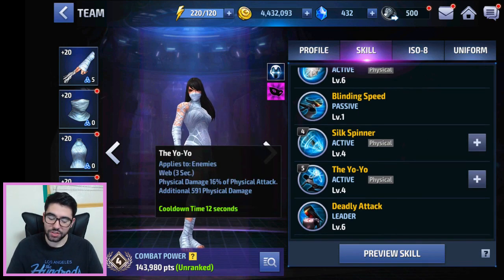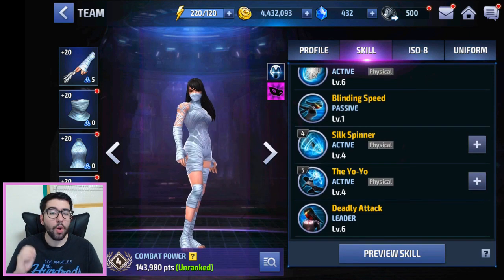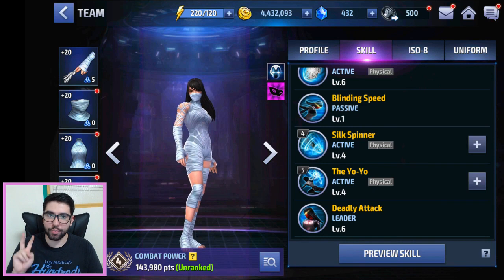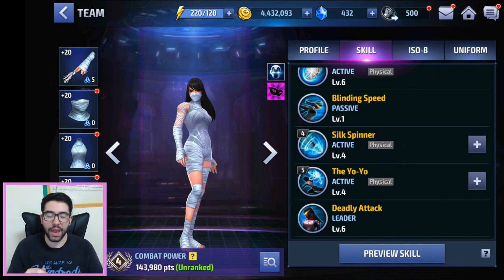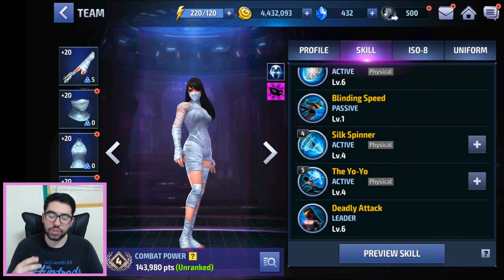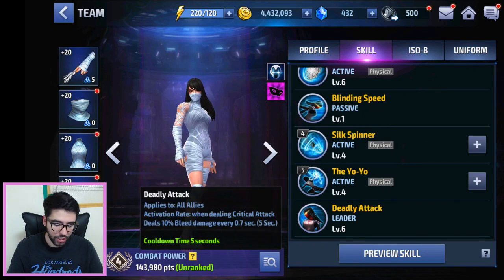Her fifth skill, Silk Spinner, changes a lot with her uniform. Without the uniform the skill is quite boring with a long wind-up. With her uniform, this is as close as we get to a Silk burst damage attack — it has an amazing blender animation, the yo-yo applies a three-second web, and she punches the webbed opponent back and forth. Very entertaining.